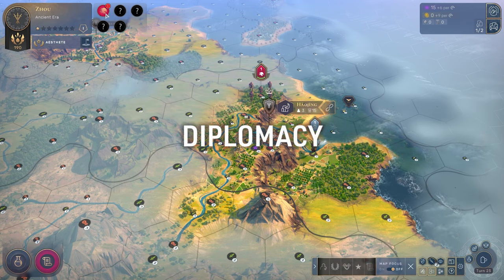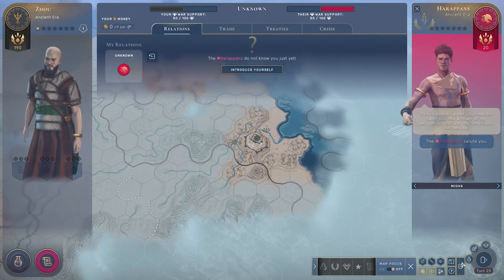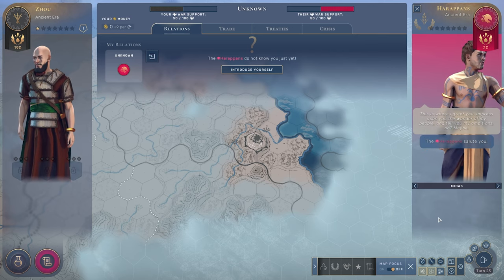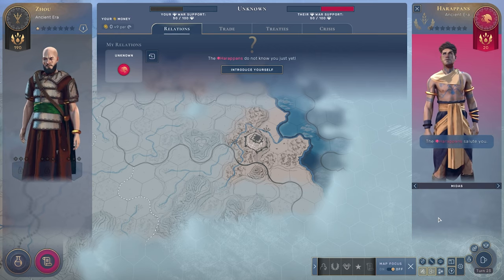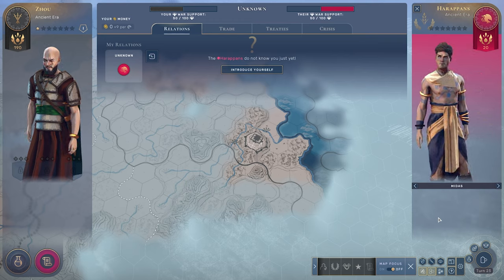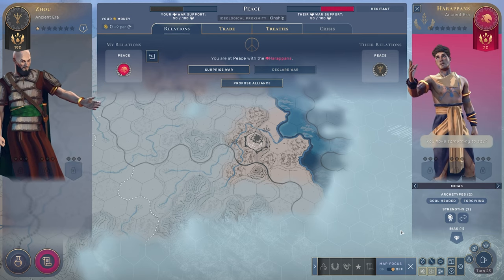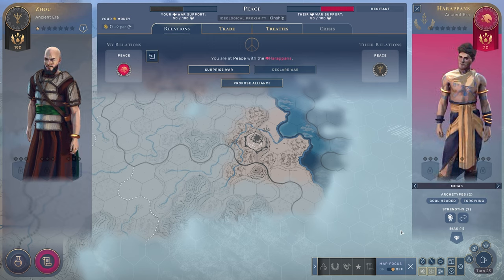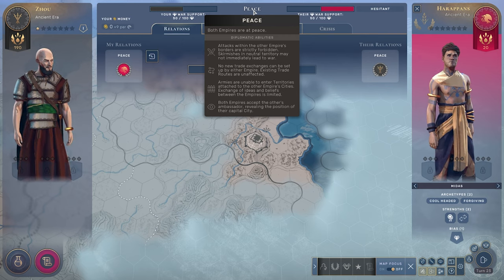What's new is your diplomacy screen. We have met — I believe these are going to be the Harrapans — and four other opponents we haven't met yet. Clicking on the diplomacy screen opens the introduction. This is where all interactions, positive or negative, against other cultures happen. We introduce ourselves and it opens up more options for interaction. We are currently at peace, we have just met, and there's nothing negative or positive that has gone either way.